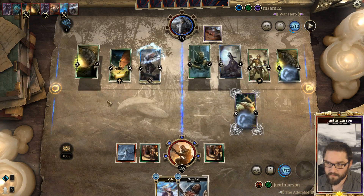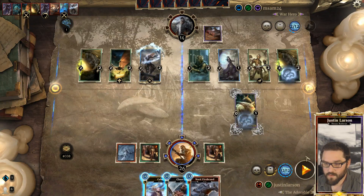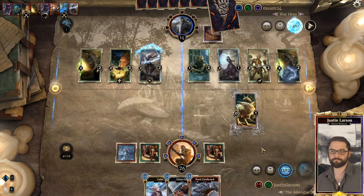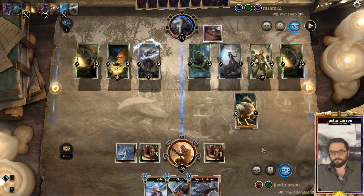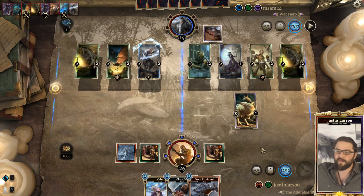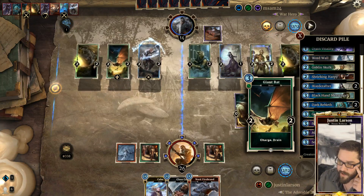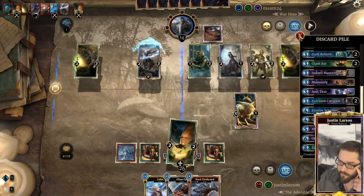Opponent back up to fourteen. Nord Firebrand - gonna pass the turn. They have to give us another card if they want to gain life with their Giant Bat, which is pretty nice. Their discard pile of course full of Giant Bats now for Necromancer's to play with. Close Call.